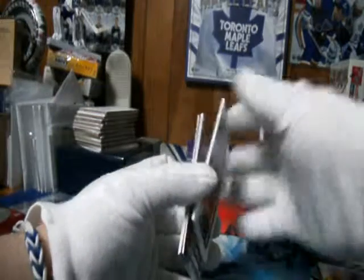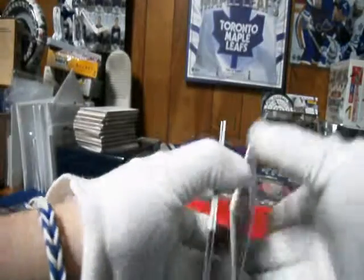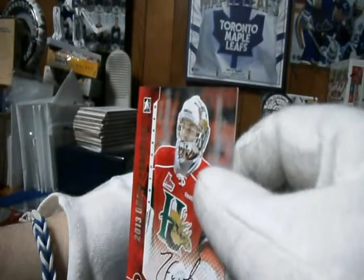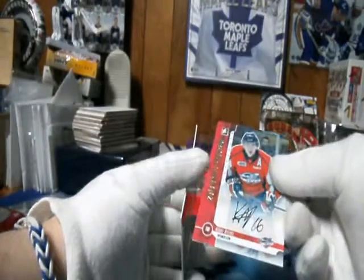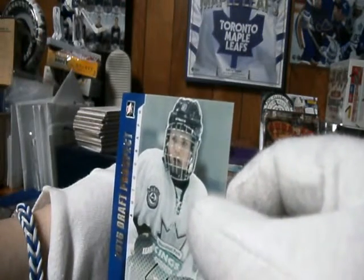This is a Todd pack for sure. Draft year die-cut, 1991, Peter Forsberg, silver version. Autograph silvery — man, I'm losing it. That's a good one too. Zachary Fucali. Mickey Mouse is doing the break. Kirby Reichel, autograph silver. And Sam Steele, autograph silver. This stuff is like a 20 book value right there, I think. Sam Steele — I don't know why.